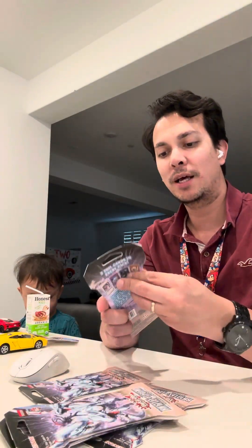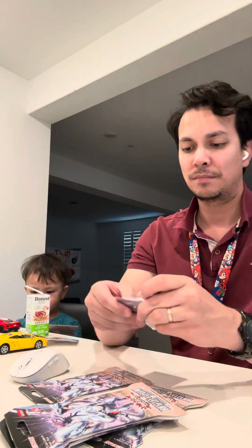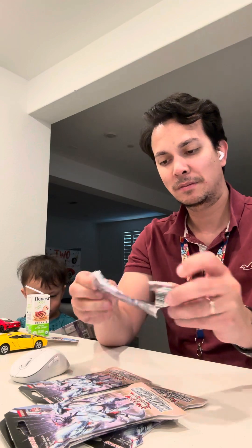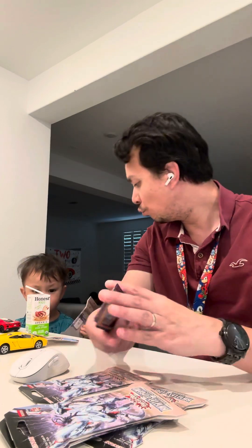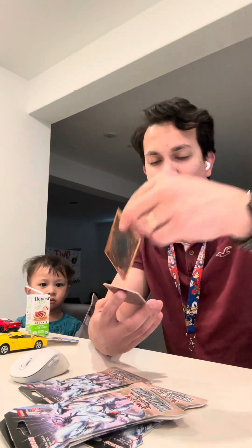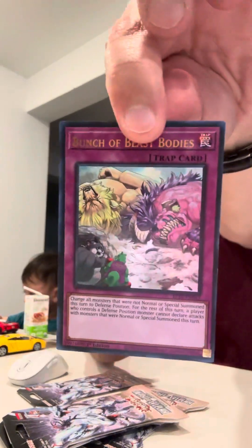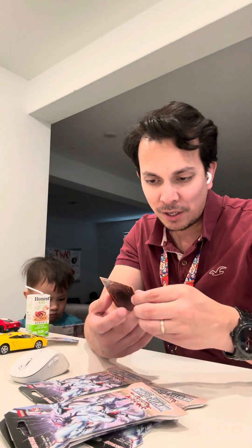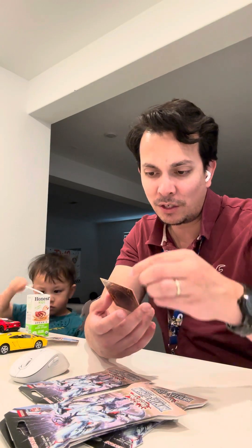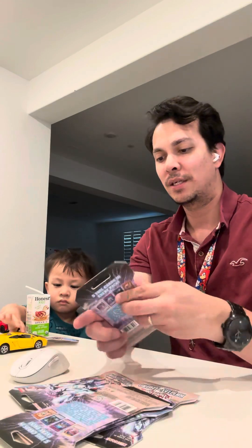The lighting is probably terrible, not gonna lie, but it is what it is. We got the Diviner of the Herald — Ultra Rare! — the Gen-X Power Planner, a bunch of Beast Bodies — that's a kind of cool name — the Toy Box, and the Kurikara Divincarnate. I guess that's how you pronounce it.